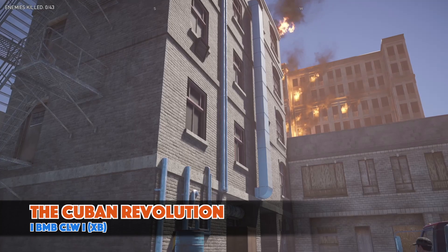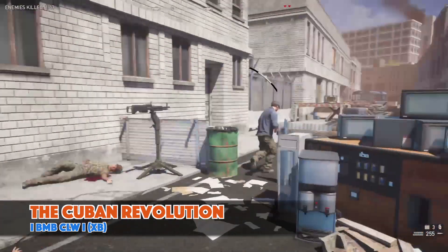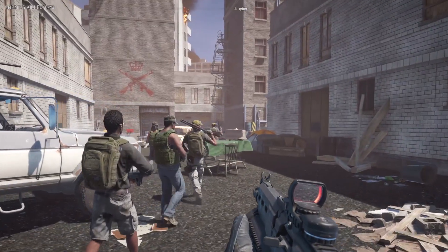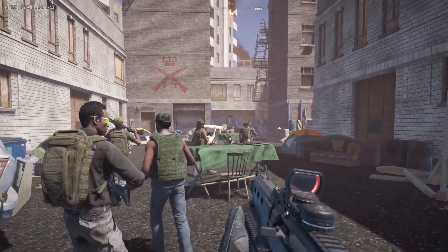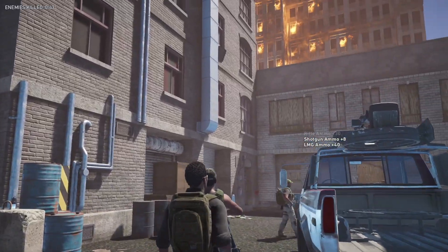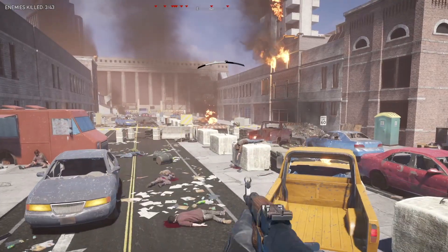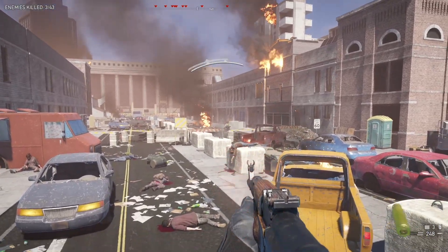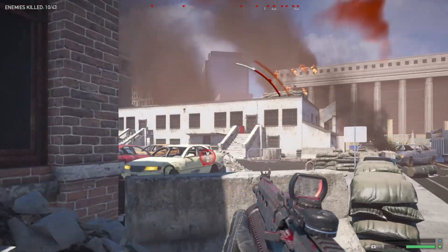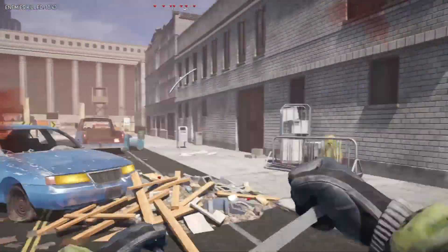At the halfway point of the list we have the Cuban Revolution, a map that takes the concepts of guerrilla warfare and applies them in an urban environment. The first thing I enjoyed was the starting area — it really sets the scene, gives you time to immerse yourself in the world, and you actually accompany your allies as you move towards the combat zone. The second thing I really liked was the wide open streets, which are very detailed and full of chaotic assets. They look amazing and feel like a revolution's been taking place, and importantly, they give you cover.